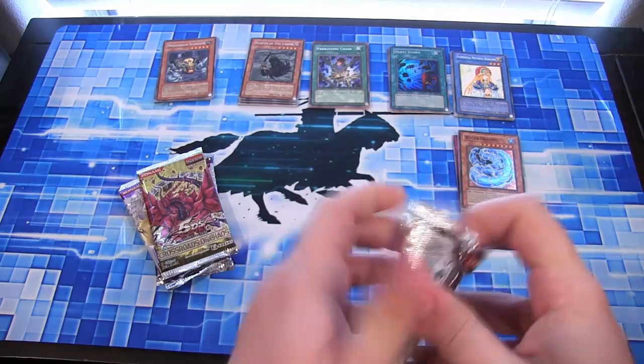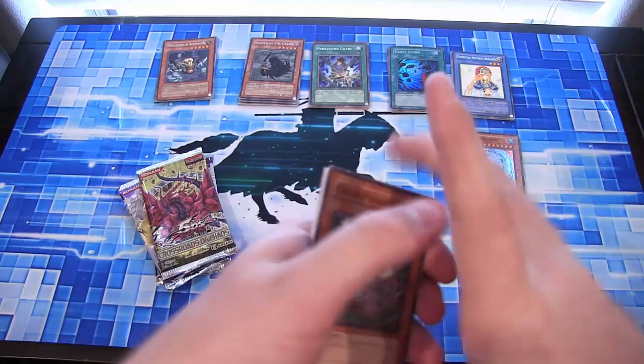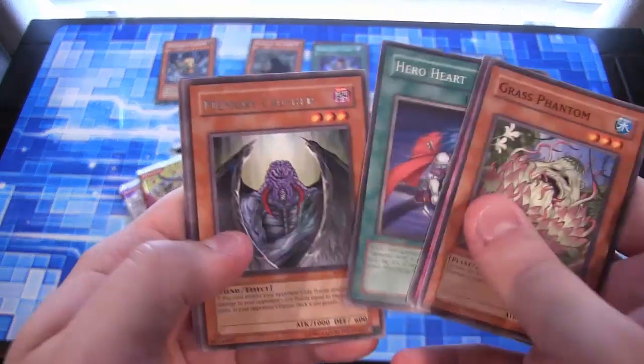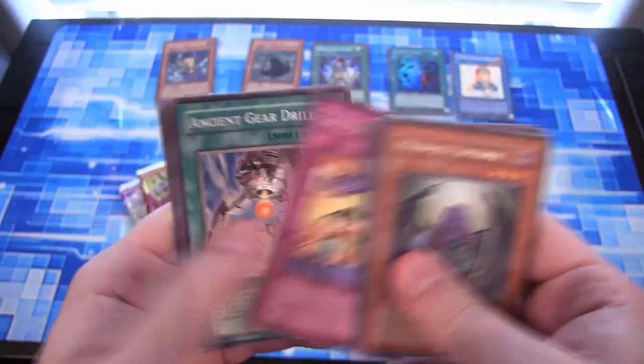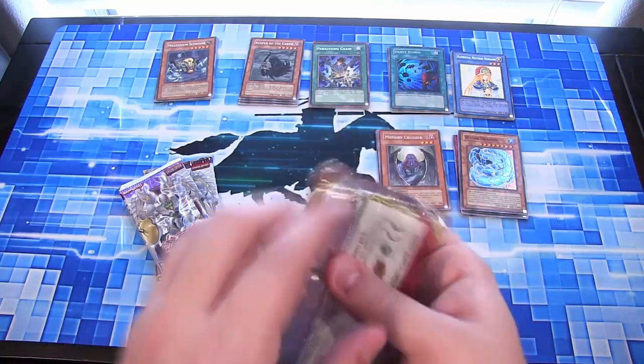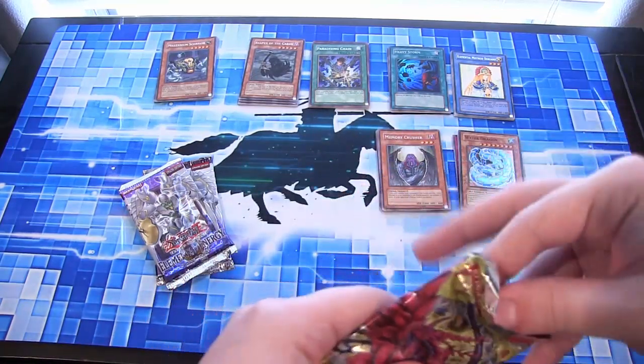Shadow of Infinity. I like Bastion, he was really cool, although he got kind of weird in the Light Saga or whatever — he wanted to be evil or something. Memory Crusher. Bastion was cool anyway because he had so many different kinds of cards that he used.